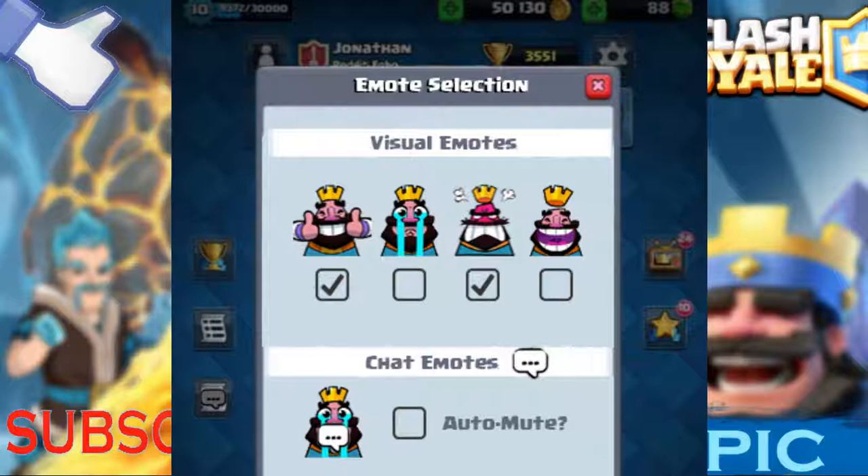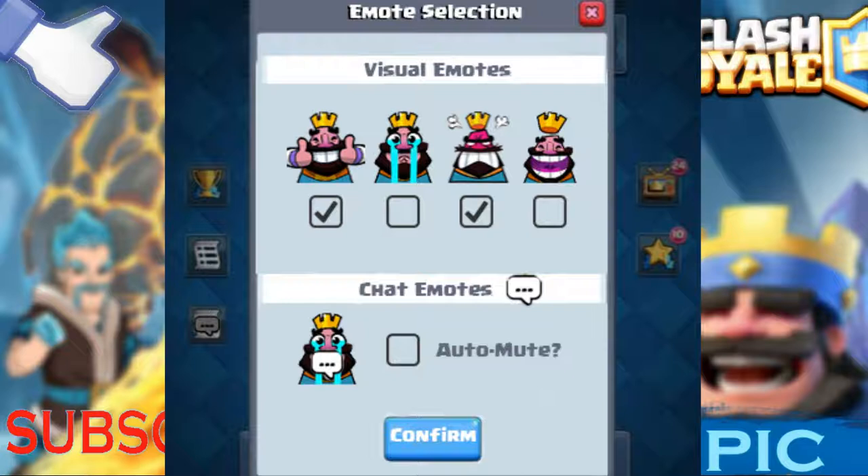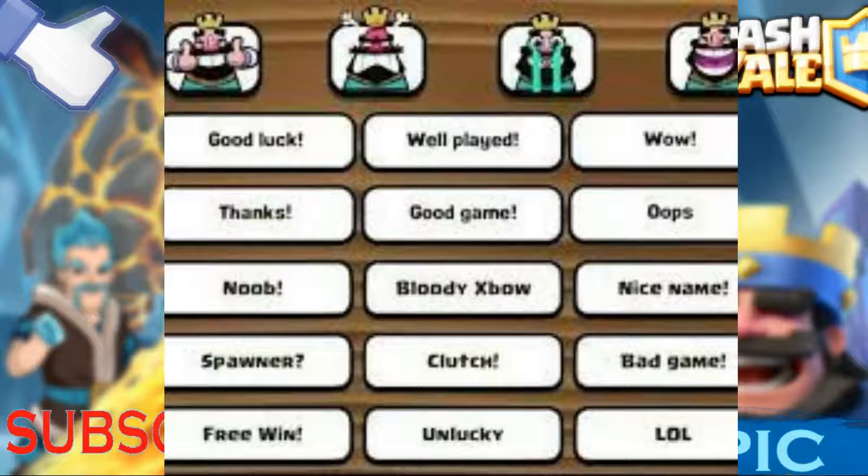Big shoutout to Jonathan for sharing this image, or like doing the Photoshop on this image. That's for the first one. By the way, I got another picture — I really forgot to show that. The other picture has more emotes with text — more text-style emotes. There are things like: good luck, well played, whoa, thanks, good game, oops, bad game, free win, unlucky log. Yeah, that should really be added — I'm really hoping to get it.